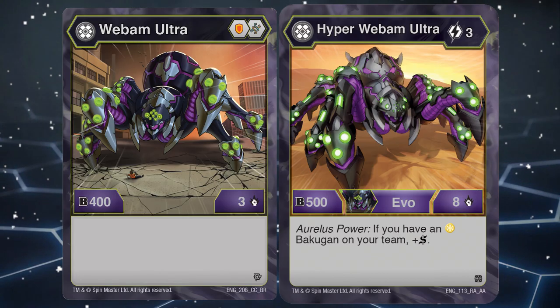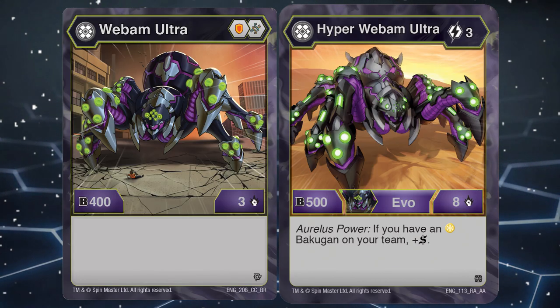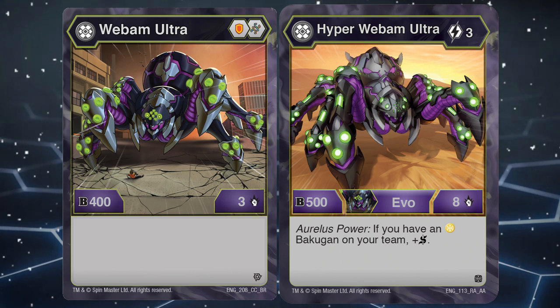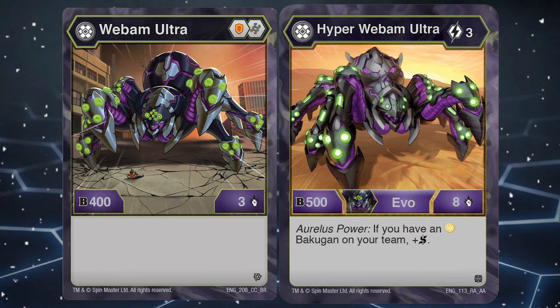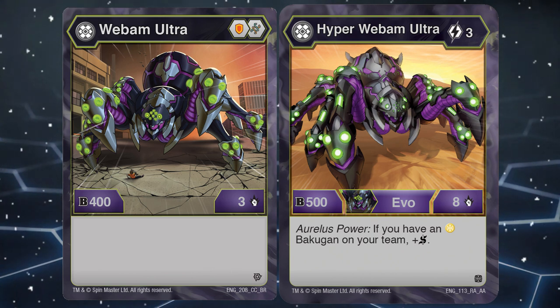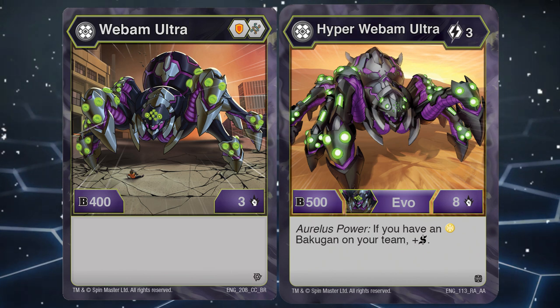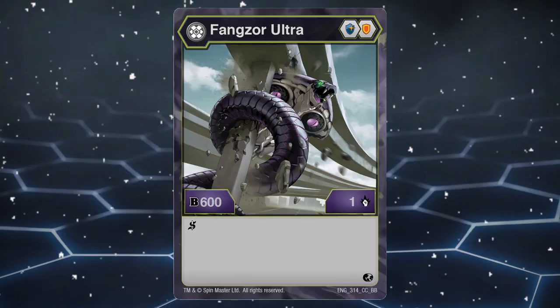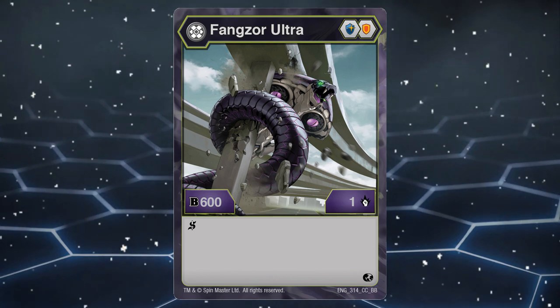Number 3: Darkus Webm Ultra. This Spidey boy in general is just mediocre. It has below average stats in base form and evolves with an evolution that costs too high for the stats that it gets. Its evolution has an Aurelis Power Effect that gives you Shadow Strike if you have an Aurelis Backagon in your team. Don't even bother with Darkus Webm Ultra because Darkus Fangs Ultra is leagues better and has the same effect in base form without needing a condition.